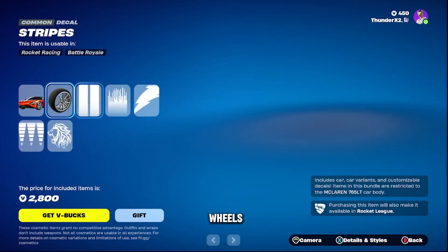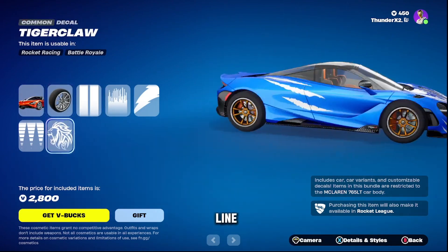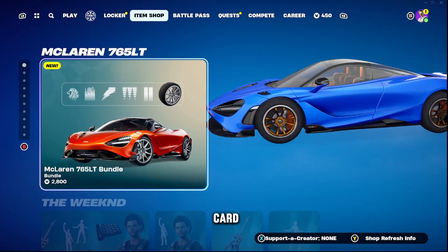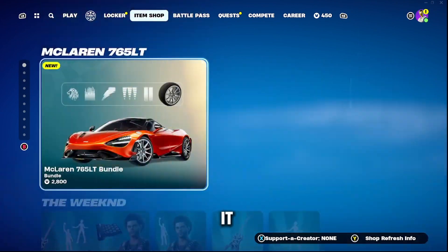It comes with the wheels. It comes with its own stripes and it comes with this line — Tiger Claw decal. You will also get this car in Rocket League. If you want to get this car in Rocket League as well, you can get it from Fortnite.